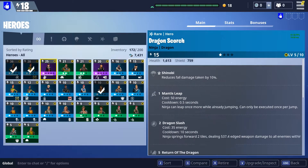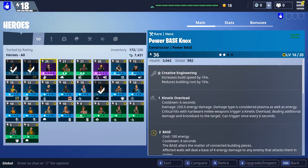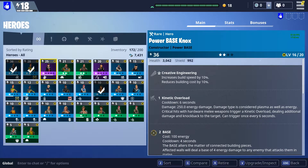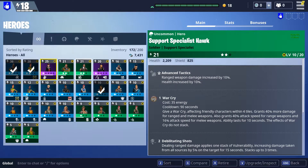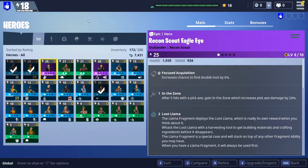There are subclasses of outlanders and constructors. My two main constructors are: base Kyle, who puts a power base down inside a fort and gives it enhanced capabilities; and a rare hero who is a power base Nox, which is different to the base constructor — same ability but does different things. My personal preference is I always keep an outlander, especially a recon scout, leveled up, and then I also keep a constructor leveled up because that's my preferred play style. If you like out-and-out DPS, then soldier is the one for you. Ninjas are pretty good fun too, but I prefer to play something more tanky.